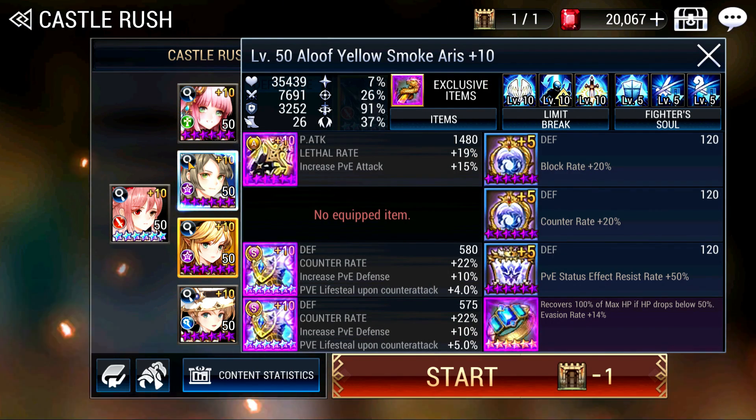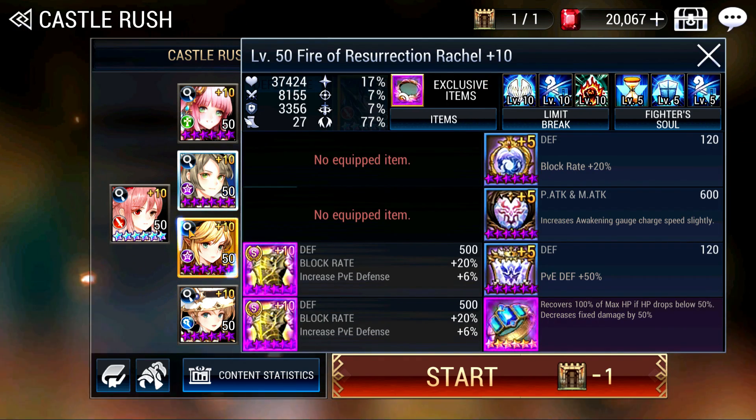Next we have Aries. Counter at 90%+ is the most important thing here — you want her to have very, very high counter rate. I've also buffed her defenses, so I have Block Rate and Status Effect resistance. You can swap out the status effect resistance for PvE defense if you have it — that will make a huge difference to her bulk. I have about 37% Block Rate built on her, and coupled with Ariel's skill it will hit about 77%, further boosting her bulk. Evasion will help preserve her even longer. For Rachel, she is more Block-based: Block Armor, Block jewels, Evasion, and PvE defense — PvE defense really makes a big difference for your frontline.